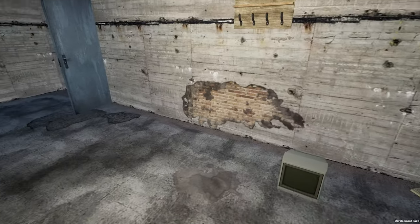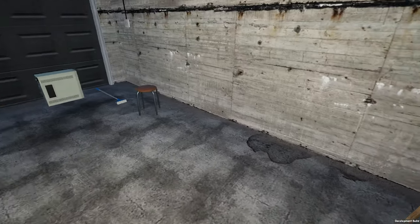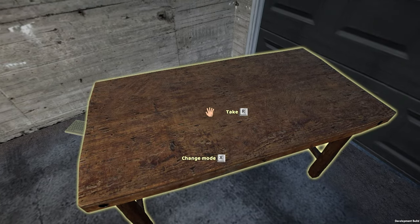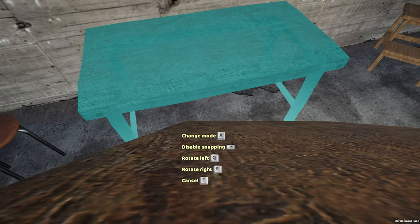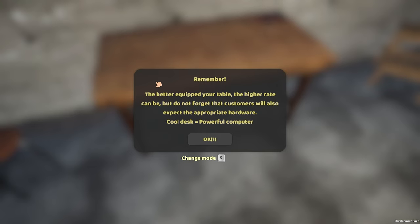We're just going to move this desk and set up — we can set up anywhere we want. I'll just set up over here. Walk up, grab the desk, switch mode to be able to place it right up against the wall. Remember, the better equipped your table, the higher the rate can be. But do not forget that customers will also expect the appropriate hardware. Cool desk equals powerful computer.